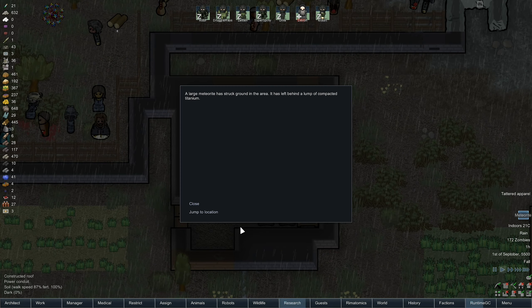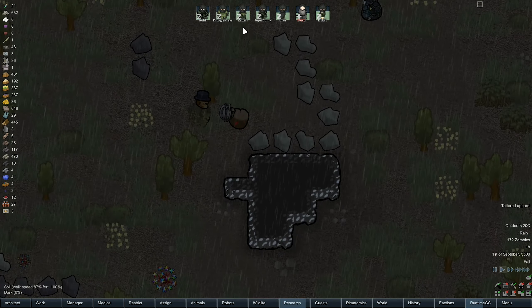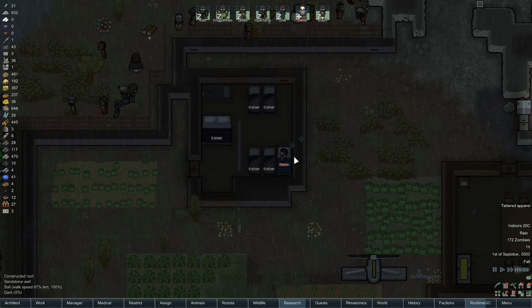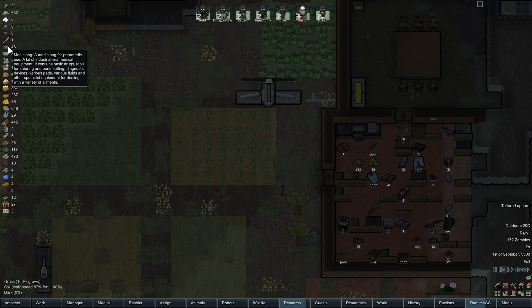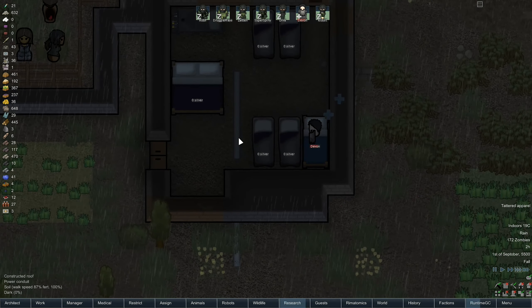Meteorite — titanium! Nice. Looks like it's landed on a zombie. Right, so we're going to keep an eye on that infection. I've got some medicine — I've got Glitter World, but I don't particularly want to use that on something like an infection.